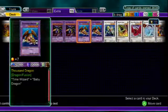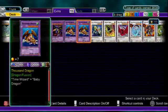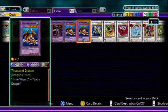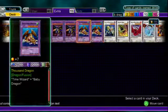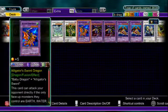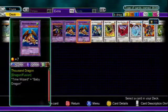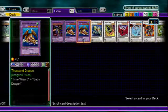Two Thousand Dragons — large defense, no effect, so Skill Drain doesn't affect it. This is the core fusion — Baby Dragon plus Time Wizard. You get this out using Dragon's Mirror or Future Fusion, and that's really all I care to talk about for this deck. I'll run over to the Extra Deck quickly and show you guys the synchro staples you'd want to run.